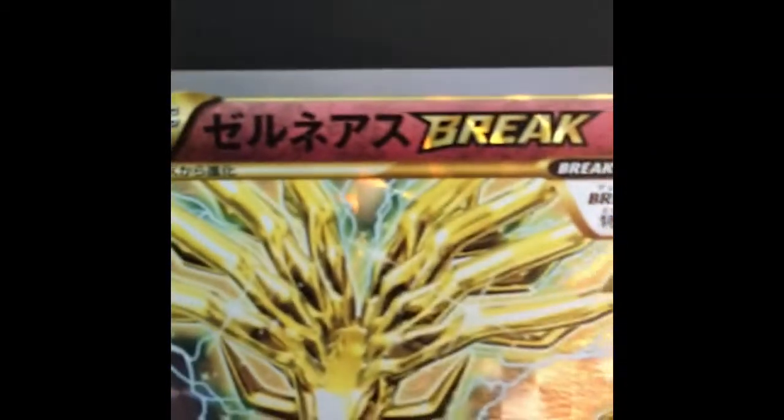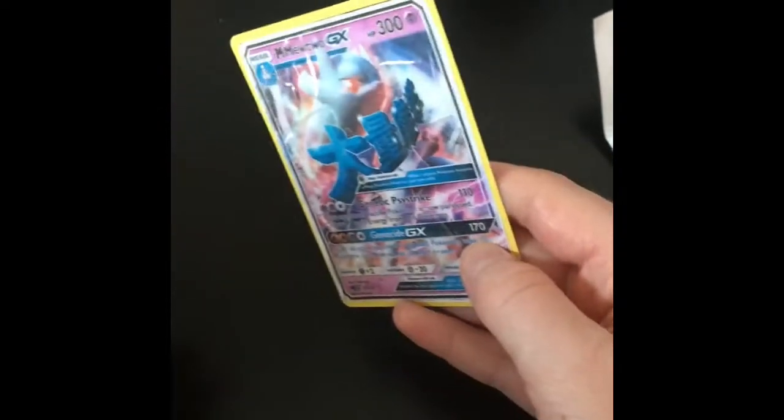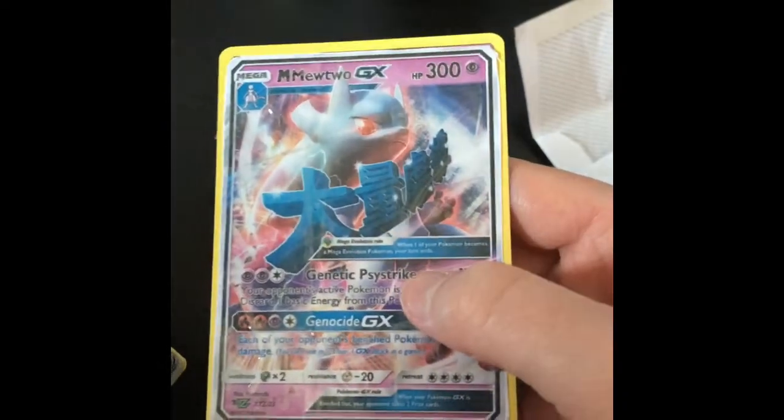This is a Japanese Xerneas Break — legendary Japanese Break. This is awesome. Whoa! Is that what I think it is? This is a Mega Mewtwo GX. 300 health! Dude, is this serious? I don't think it could be real, though in packages the cards need to be real. They are XYZ.